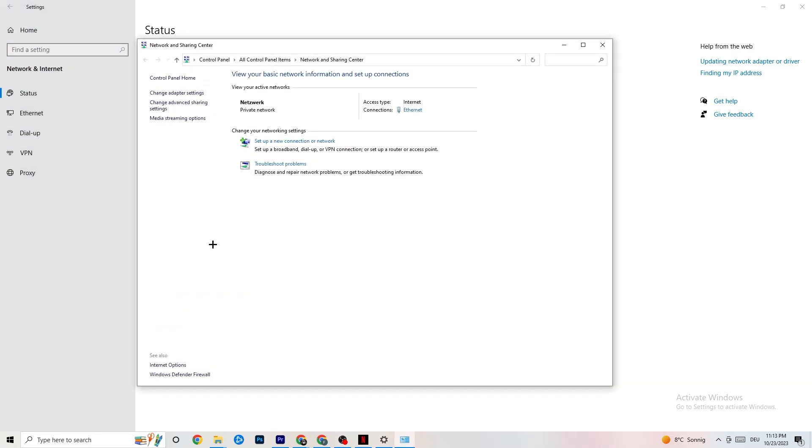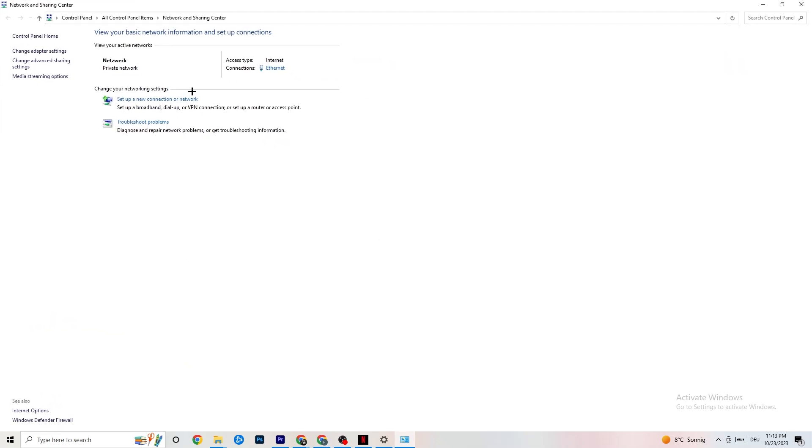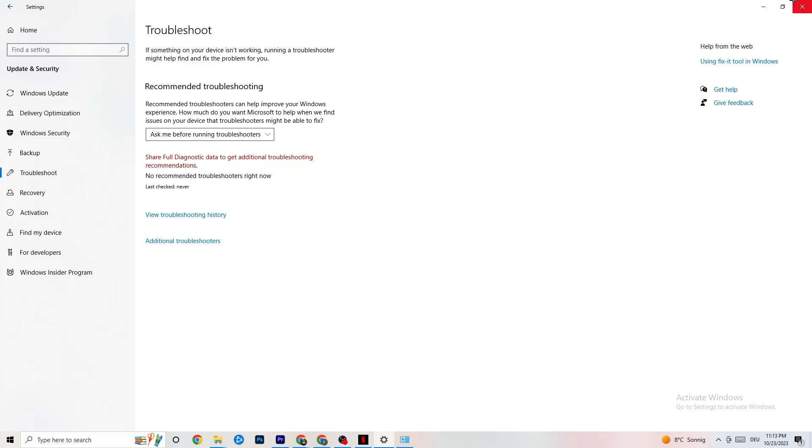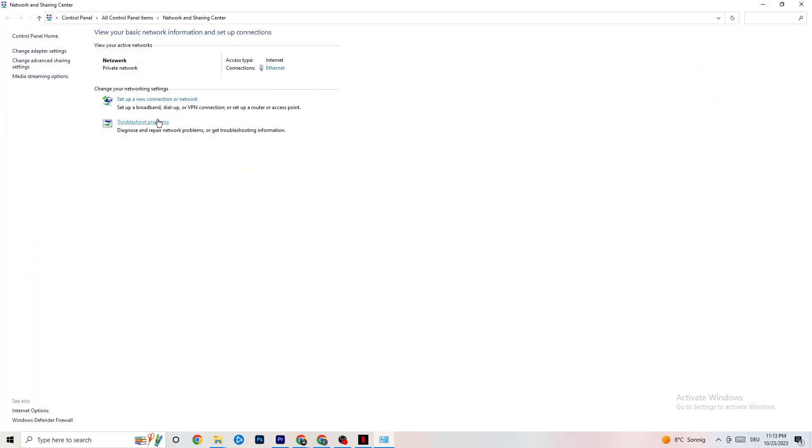Now click on Network and Sharing Center. Check what your access type and connection type are — for me it's Ethernet. If it shows Wi-Fi but you're connected via Ethernet, that's a problem you need to fix. You can also click Troubleshoot Problems, which will redirect you to the Windows troubleshooter.